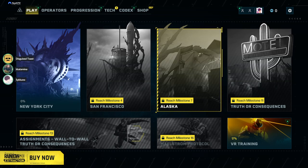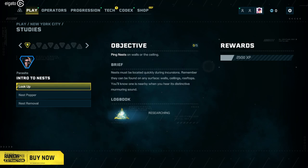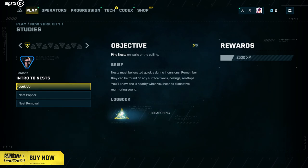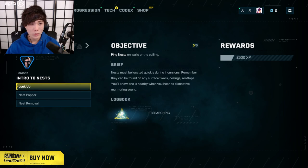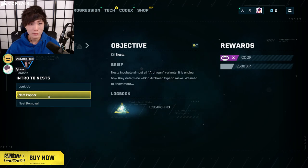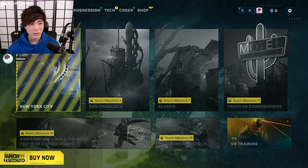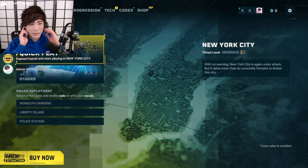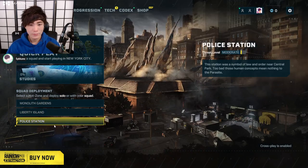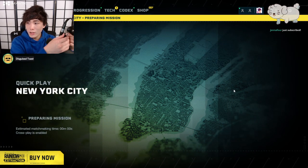Are we in? Oh, it might be fixed — you're in! Alright, we're in queue. You're the leader. Wait — intro to nest. It's not fixed, it's definitely not fixed. Well whatever, we'll just leave it. How do we know which one to choose? This one — do quick play, right? I don't think there's a quick play anymore. Oh wait, we can choose different maps also. Let's just do quick play to learn. I like that. Jenna, thanks for the sub.